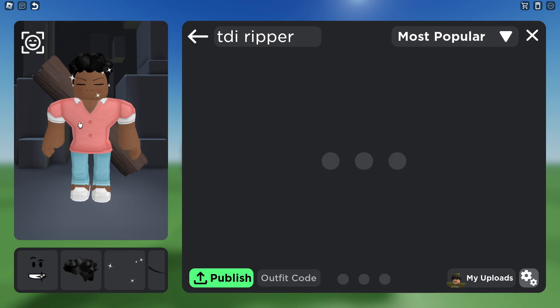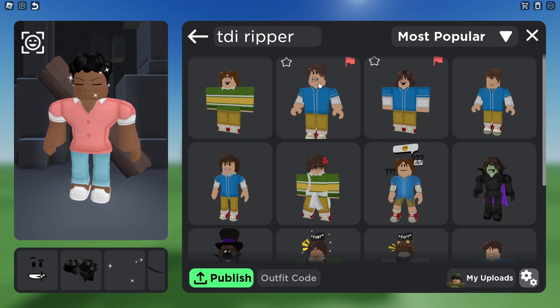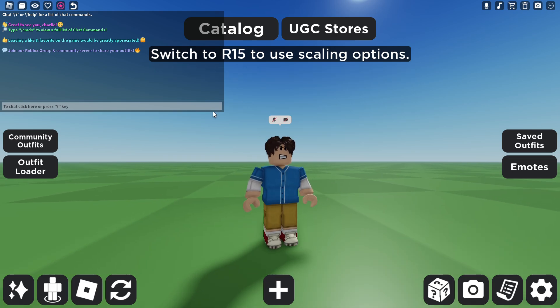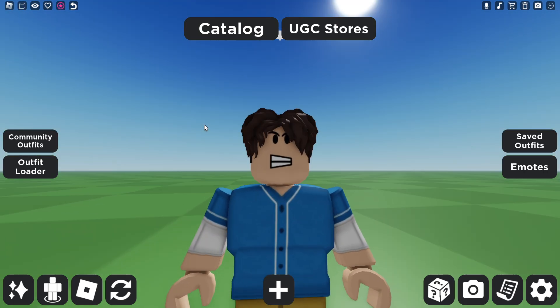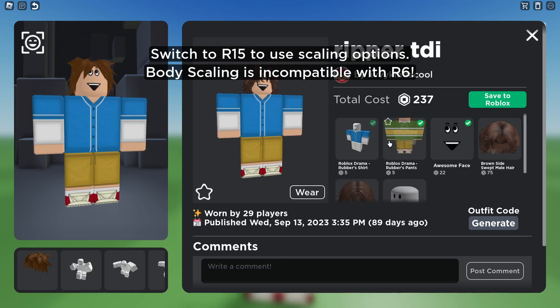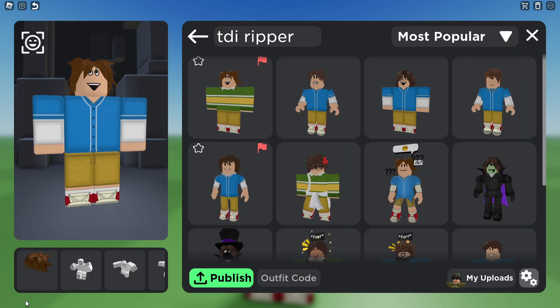So TDI Ripper — I like it better if his body type was this, but he's not the same as Caleb. I don't know why his outfit's like that anyway.